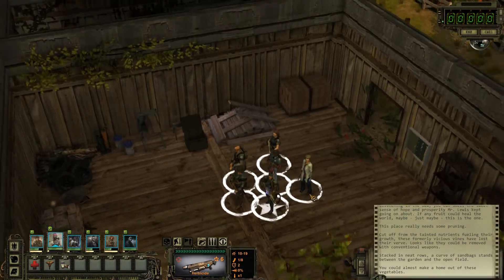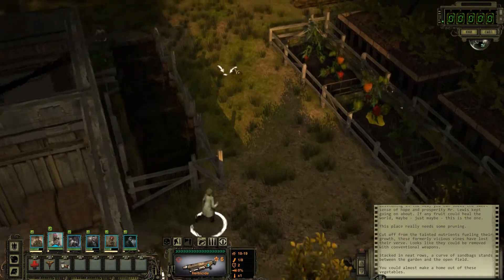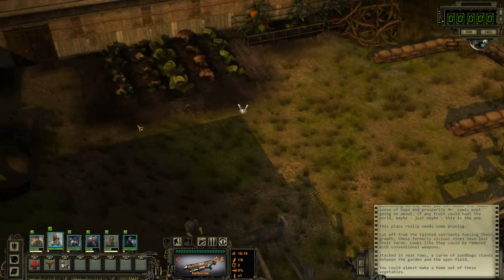Hello and welcome back to Wasteland 2. I'm Finn and I'm glad you can join me. In this episode, we're going to backtrack a little bit and explore this area a bit more because I realized something.